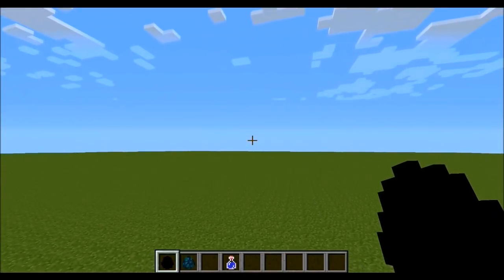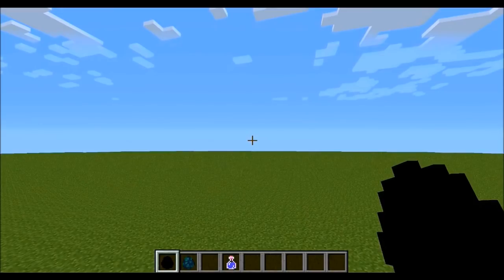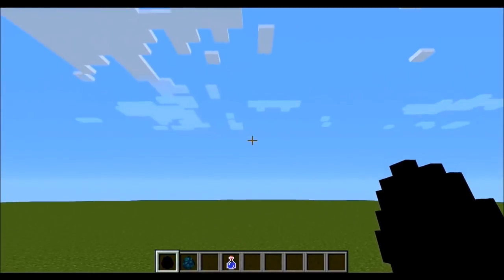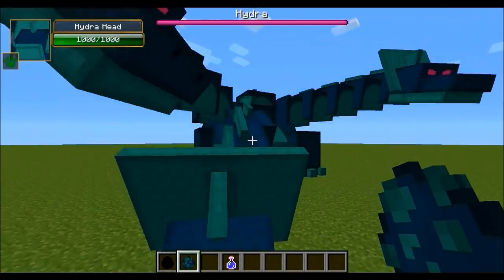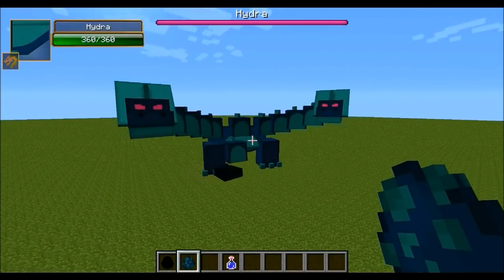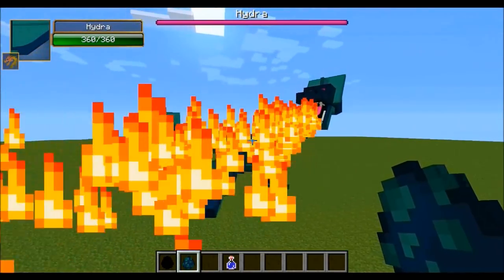Hey, what's going on guys, it's Pat and welcome back to another mob battle. Today's fight is going to be the Hydra from Twilight Forest against the Ender Dragon — people have been requesting this one forever, it might be the most requested battle of all time. The Hydra has 360 health and the Ender Dragon has 200, so the Hydra does have a bit of an advantage there, and most of his moves are fire-based but they actually do damage against the Ender Dragon, which is kind of surprising.